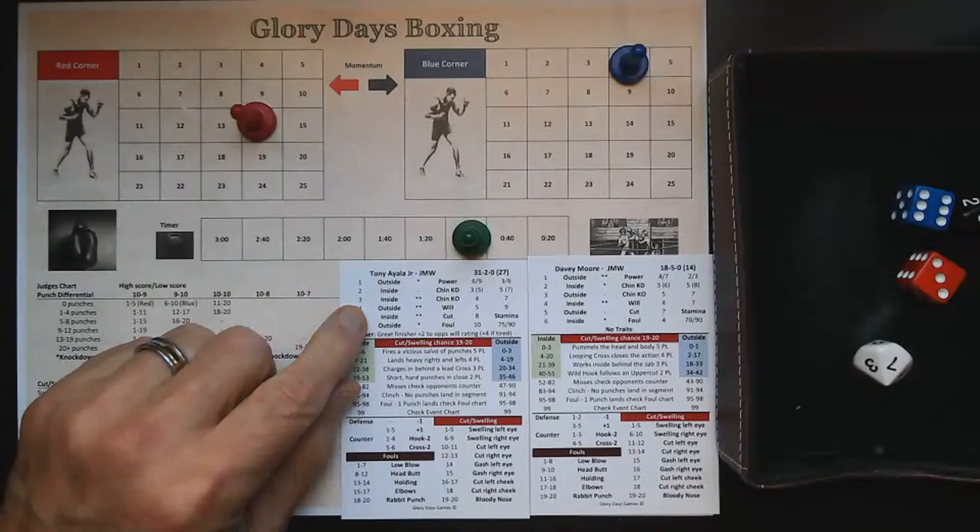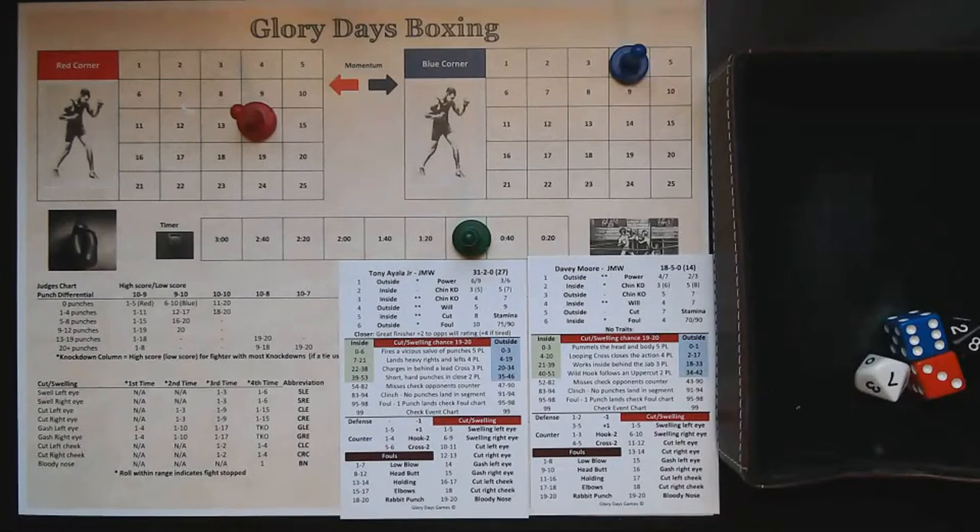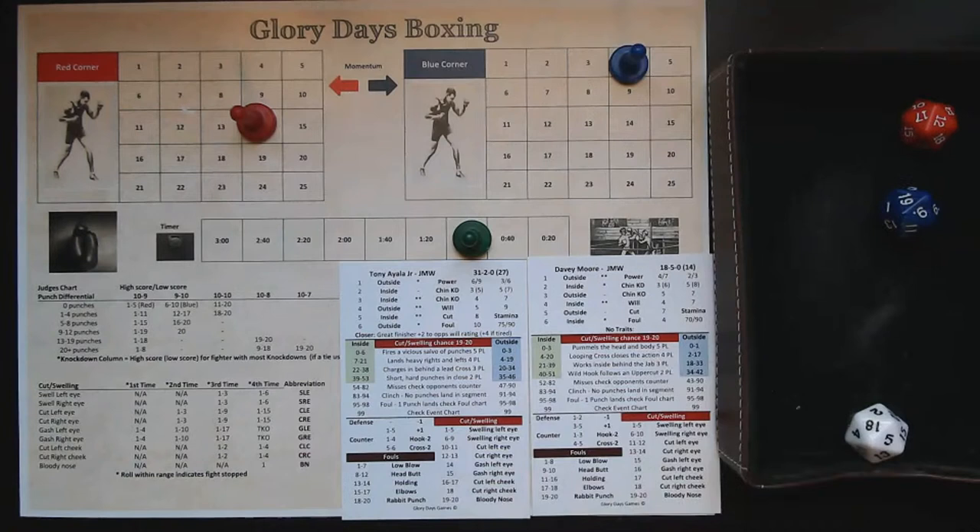Two stars for Ayala — he's going to be in control to end the round. A result of 87 is going to be a clinch, ending the first round. Total: 14 punches landed for Ayala versus four for Davey Moore. Stamina 75 for Ayala to start and 70 for Davey Moore. Standard judge scoring — a 10-punch differential — so the round goes to Tony Ayala Jr. on all three judges' cards.